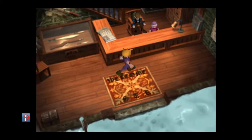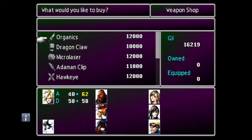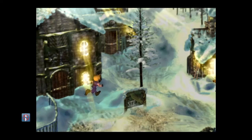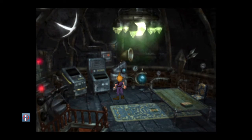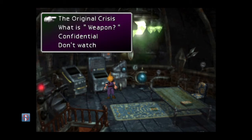One weapon for Cloud — the Organics. I've got Barret in my party so I'm going to go with the Micro Laser for him. Tifa is going to be kind of forced into your party slightly later on, but literally seconds after she joins you pick up a weapon for her, so it's not a problem. If you head into this second building and come over to this computer and use the action button, you'll be able to view some videos which are of Professor Gast and Ifalna, which is Aerith's parents — so there's some brilliant story content there.